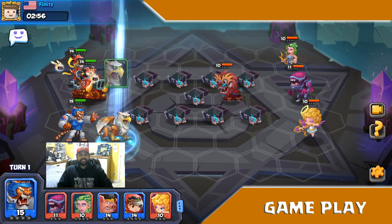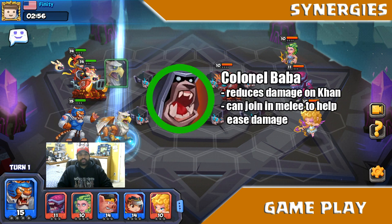In this footage, Harrison was summoned to test whether his damage output would synergize well with Khan, similar to Sanka, but Harrison is probably not the best choice. If you are looking for a common monster to synergize with Khan, the best one is probably Colonel Baba. He allows for decreased damage received by Khan, and as another melee unit, he can take some of the heat off Khan in melee range, providing extra protection so Khan can stay in position while Mr. P goes to town with ranged attacks.